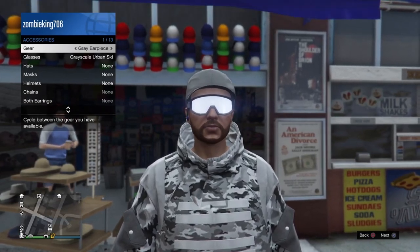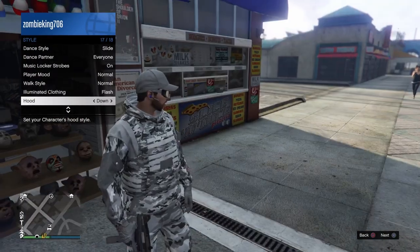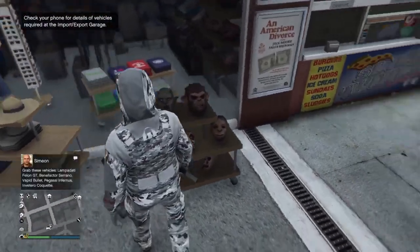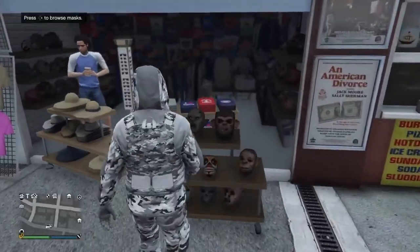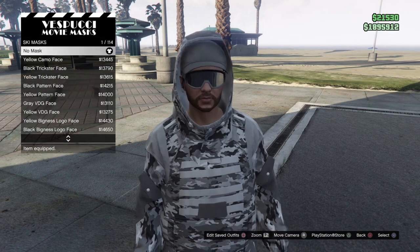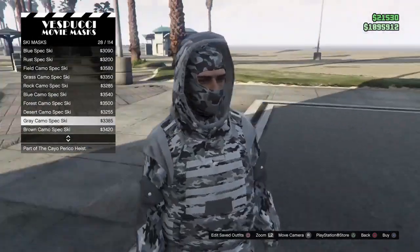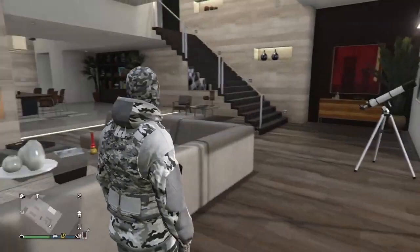Once you've done that, head down to the Hood section and make sure your hood is up. Then go ahead and save this outfit. After saving, head back into the masks and go down to Ski Masks. Search for the gray camel spec mask — it's not a perfect match but it's as close as we can get.